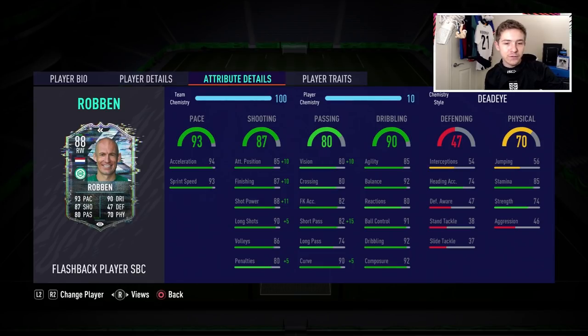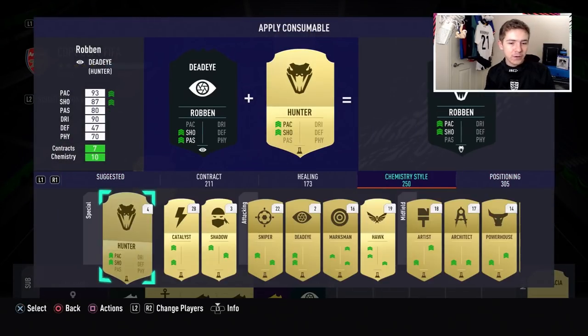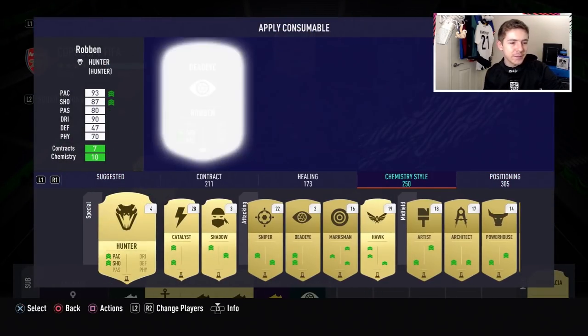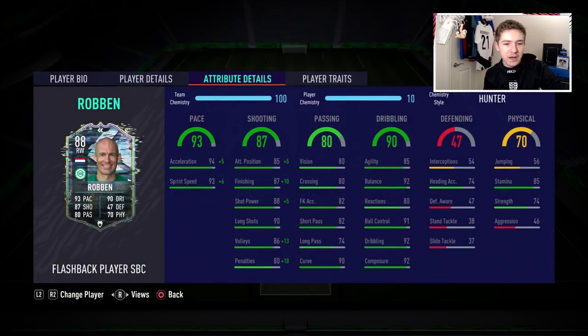Passing looks solid — 82 short passing which will be boosted to 97 in-game thanks to the chem style, and a not-bad crossing rating of 80. But I'm probably not going to cross with him that much, so using Dead Eye probably isn't the smartest choice. Because I think he's going to be a goal-scoring winger, we're actually going to put Hunter on him to boost shooting and pace — it'll be 99 pace in-game. Let me know in the comments what chem style you would use.